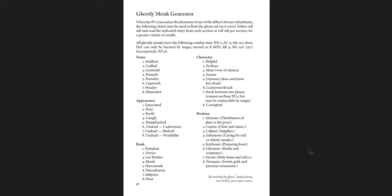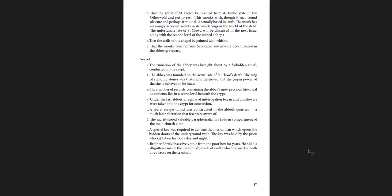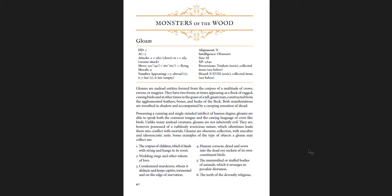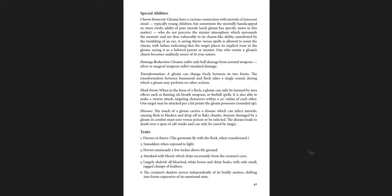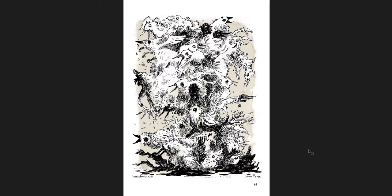The Mausoleum of Archimandrite Hecadeticon — great name. Surface Random Encounters, and then Ghostly Monks, because this is a haunted abbey. There are Ghostly Monks here with creepy art, showing what their attacks form if you fight them, and what they wish before they go away forever. There's a Gloam — undead entities formed by the corpses of a multitude of crows, ravens, or magpies. That's a really cool idea. They charm children in particular, and sometimes adults of pure morals.